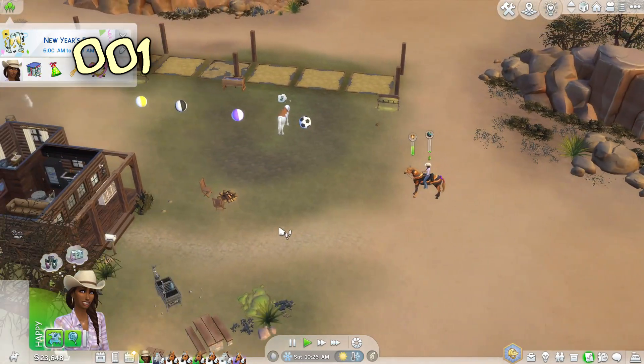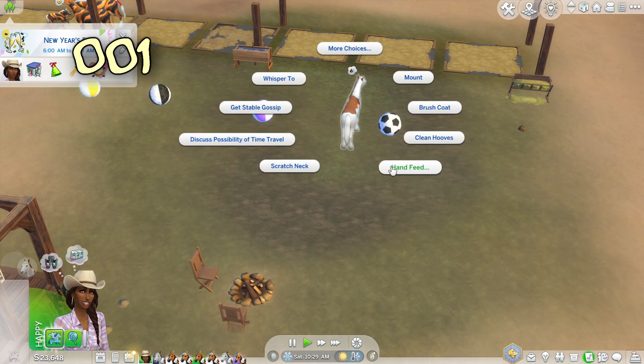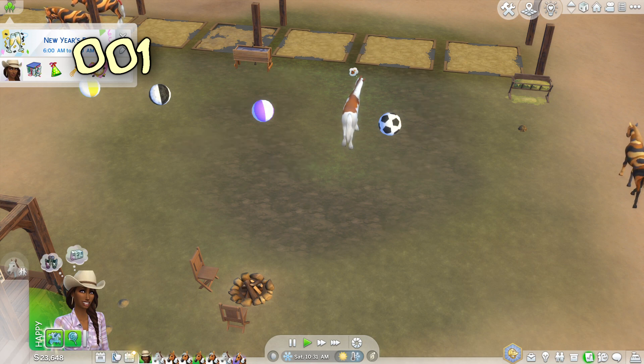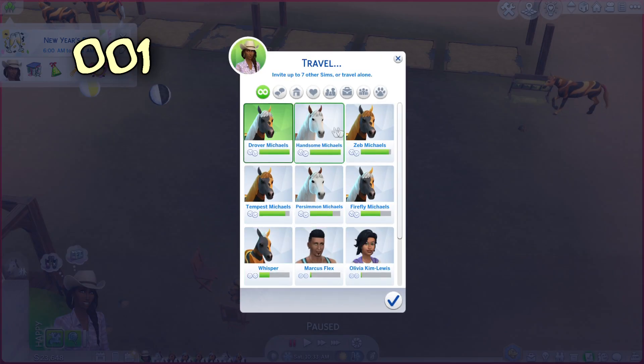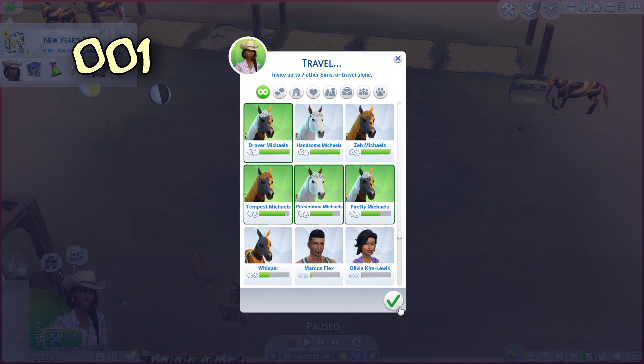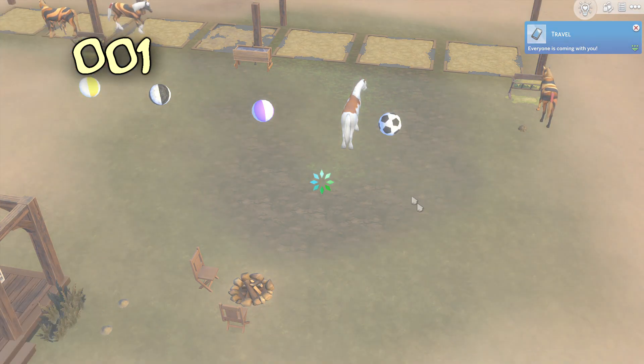That was actually a good ride - we got some. I kind of want to do more riding, but we really need to go to the equestrian centre, we've got goals to reach. So we're going to take Drover, Tempest, Persimmon and Firefly. See you later Whisper - we do need to bond with you but we'll have to do that when we get back.